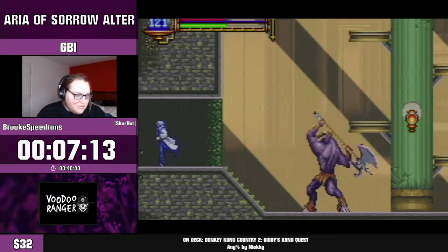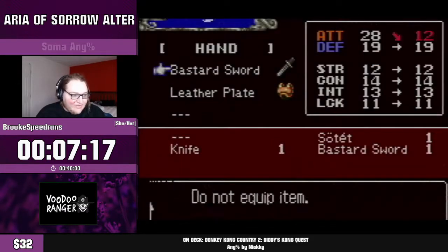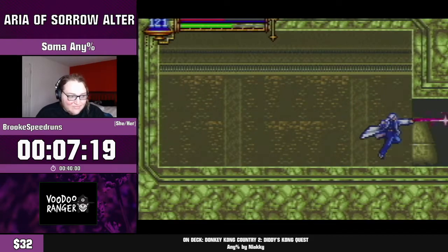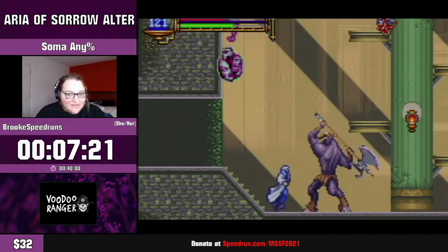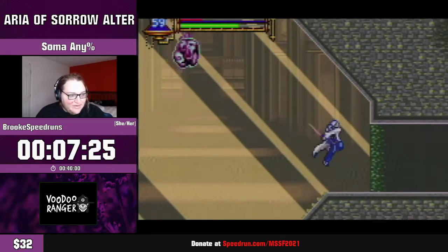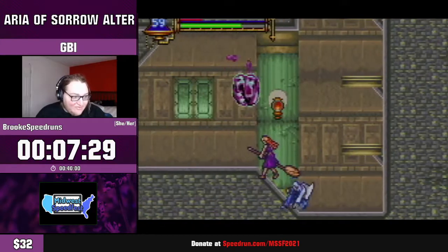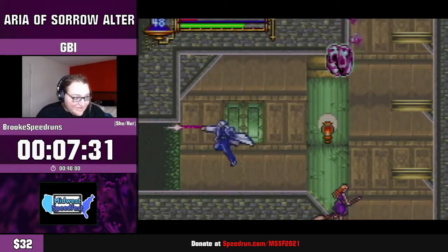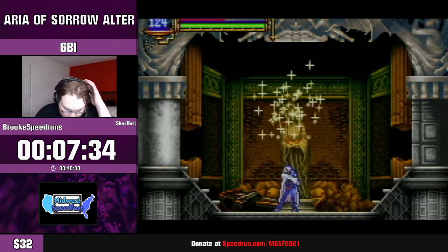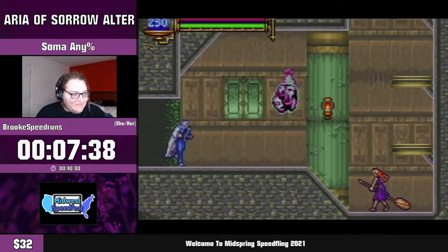Here I'm picking up the first Alter-exclusive weapon, the Sotet, which is a pretty unique sword because it has the darkness element attached to it. There is one sword in vanilla Aria that has the darkness element, but they're pretty uncommon. I'm going to take a safety save here because the next manipulation coming up is pretty difficult.